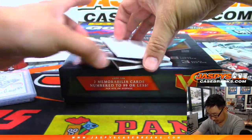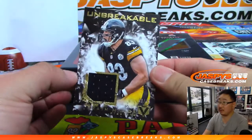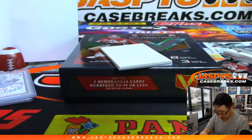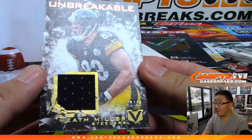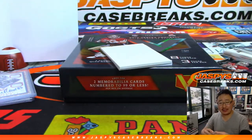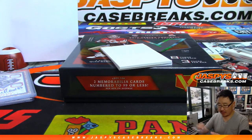We've got Heath Miller, Unbreakable relic, 40 out of 49. That's Zach with number zero.